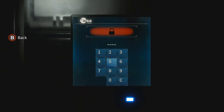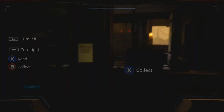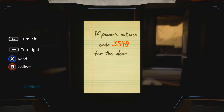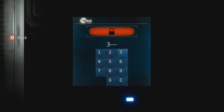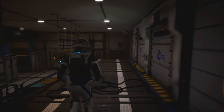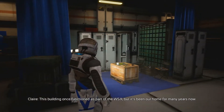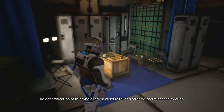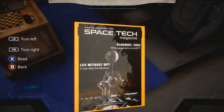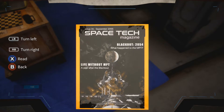We've got a passcode — oh geez, how am I supposed to figure that out? Wait — the power's out, use code 3548 for the door. Okay, well they gave me the code — it's 3548. There it is! This building once functioned as part of the WSA but it's been our home for many years. The desertification of this whole region won't take long after the storm passes through. Space tech magazine: Blackout 2054 — life without MPT. So it's like a satellite they brought up there.